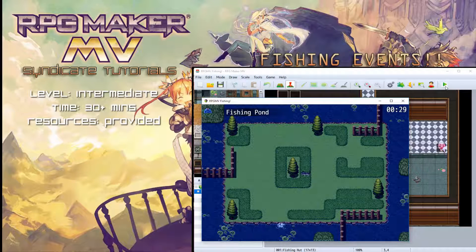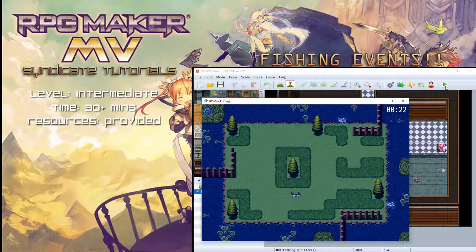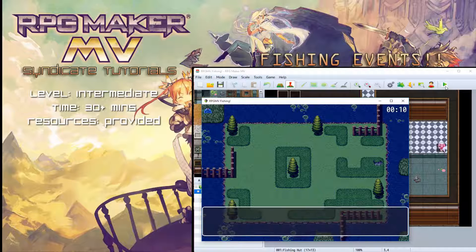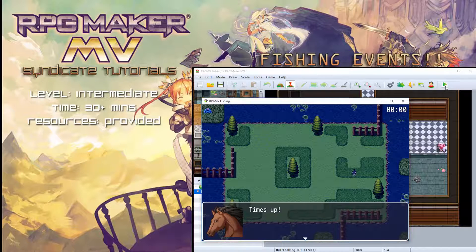We go into the fishing area — the fishing pond — and you'll see random bubbles appearing all over the map. I've set it so every five seconds the bubbles will spawn. You can see results like a large fish, nothing is biting, small fish. The timer is counting down — it was originally 30 seconds.